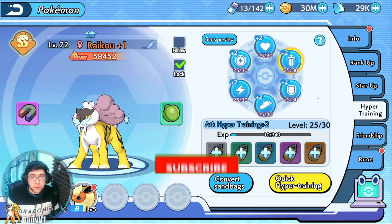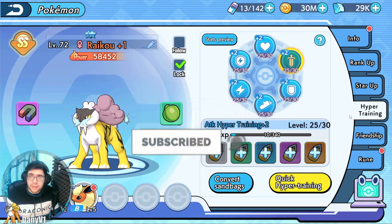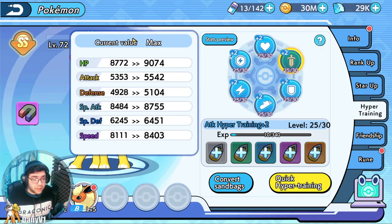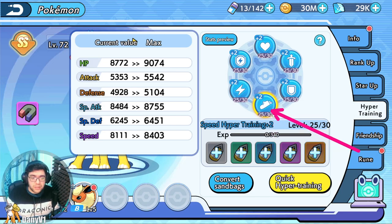what is Sandbags, what is Hyper Training? Hyper Training is a tab on your Pokemon that, once you use Sandbags on it, it will provide you power. You can see the stats preview here — for example, if I put the Hyper Training of my Raikou all the way from level 25 to 30, I would get all of these stats. You use the Sandbags, each one is according to each stat, so you need to level up each stat individually.